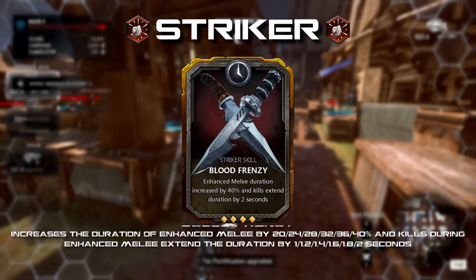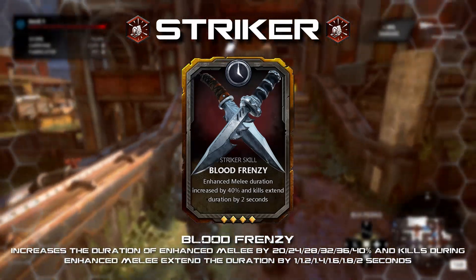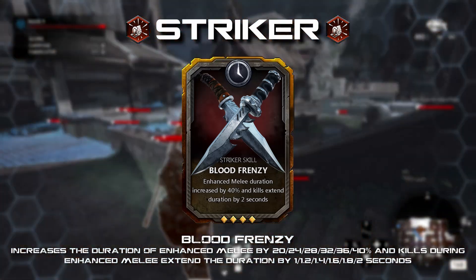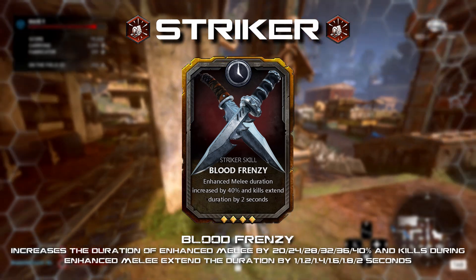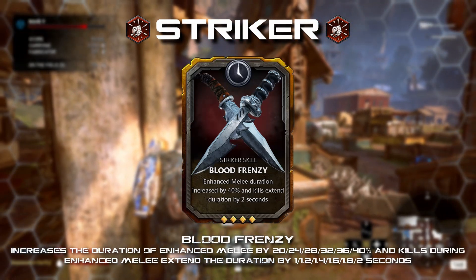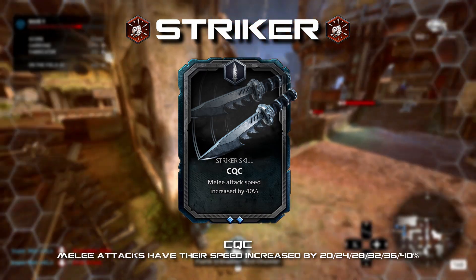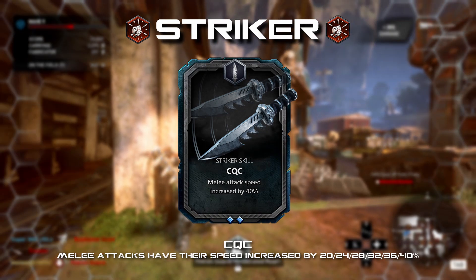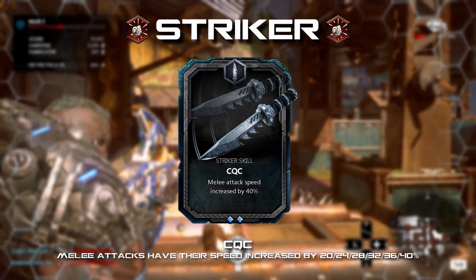Blood Frenzy: increases the duration of Enhanced Melee by 20 to 40 percent. Getting melee or bleed kills while Enhanced Melee is active increases its duration by 1 to 2 seconds. Since I would include the Striker in the assault category, it would be unfair not to be able to extend Enhanced Melee. Classes like the Anchor and Infiltrator have flat duration increases for their ultimate abilities plus separate cards to extend it further while active — the bonus proposed here isn't as strong but only takes up a single card slot. CQC: increases melee attack speed by 20 to 40 percent. No classes in Gears 5 have any way of increasing attack speed, and giving the Striker something like this would vastly improve its damage capabilities, allowing it to match the Blademaster and Protector in a slightly different manner.